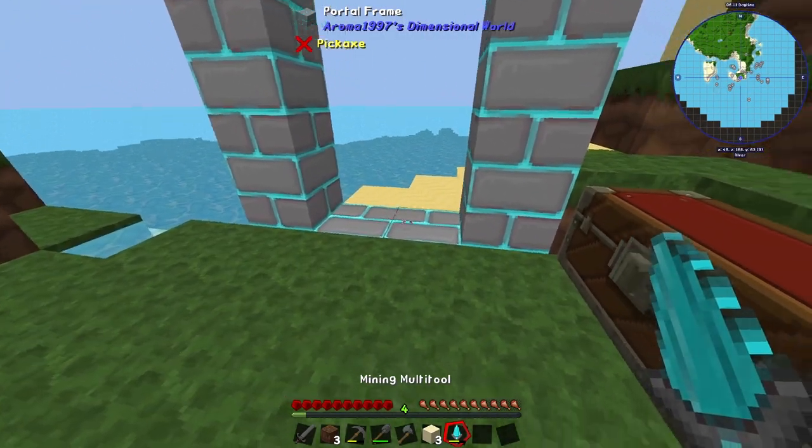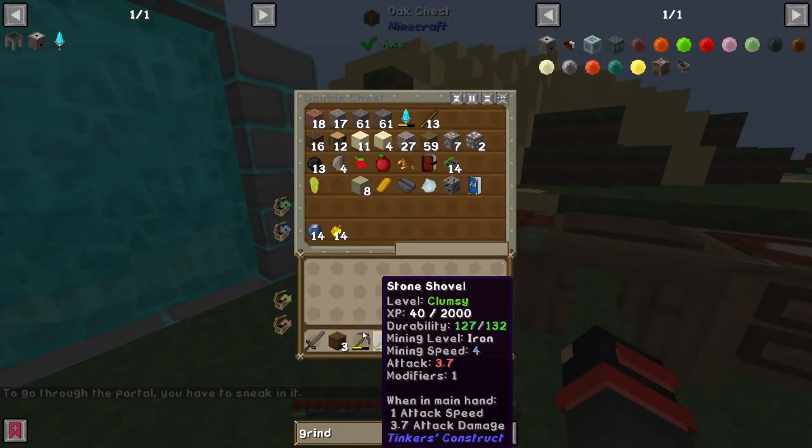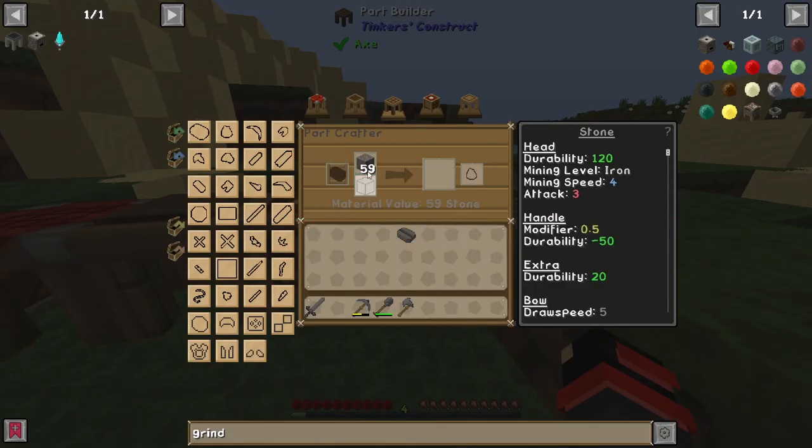We're going to light it up with the multi mining tool — bam. And then we're going to go get ourselves some more sharpening kits. And then we're going to go mining.